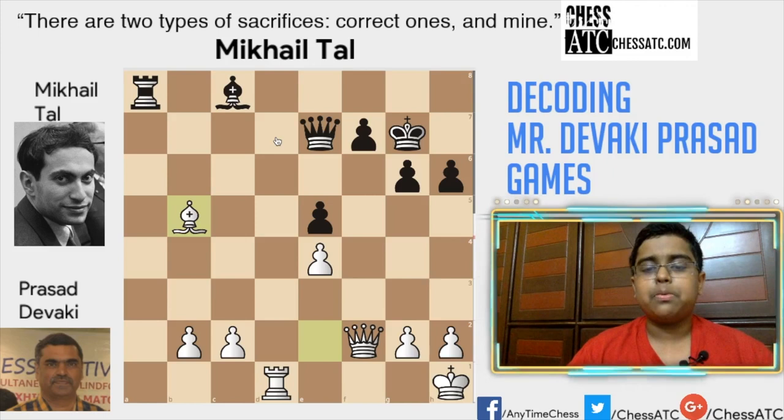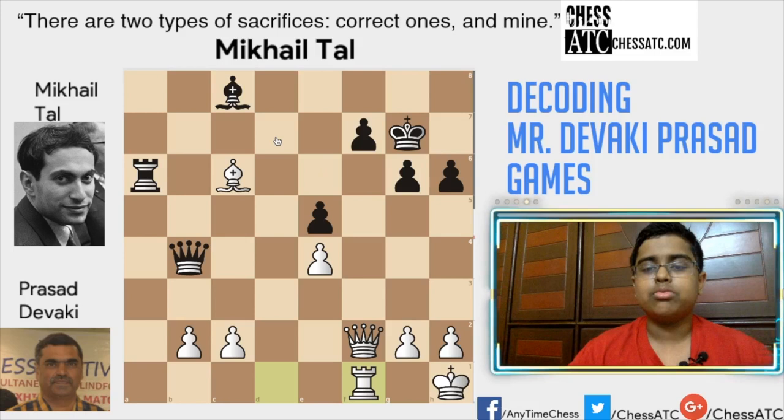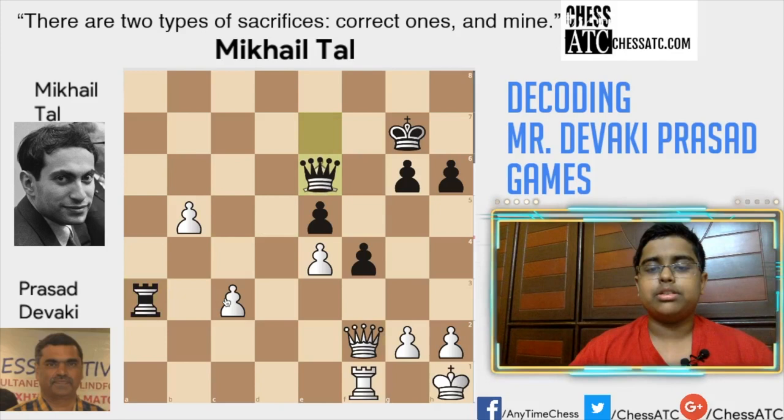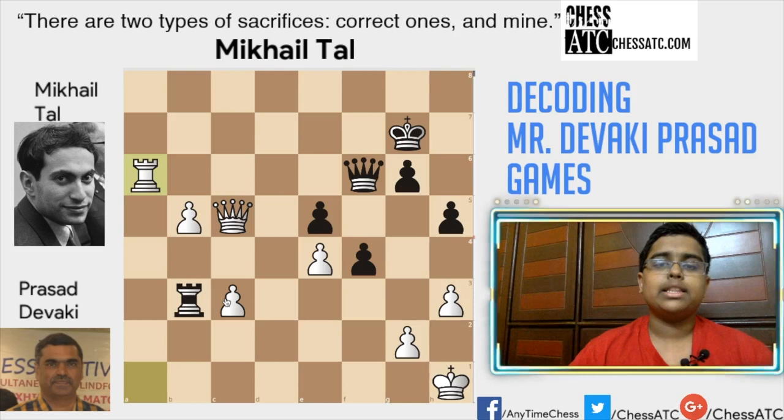And let's see how he converts it with ease. So bishop c6, rook f1, f5, bishop d5, f4, b4. Now I think black is dominating the position — he has a winning position and it was quite simple here. And a blunder, and rook a6, and the legendary attacking player of all time Mikhail Tal resigned.